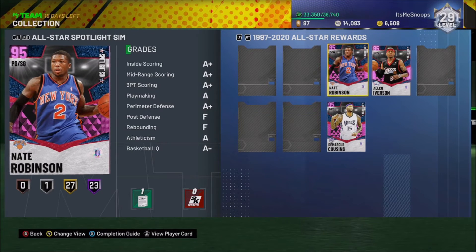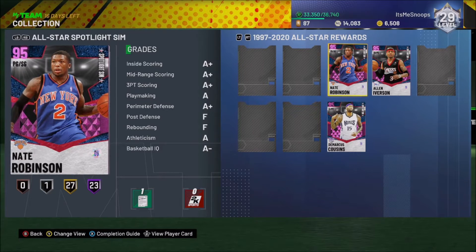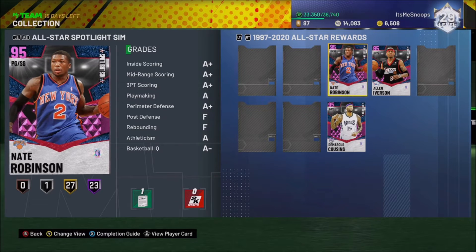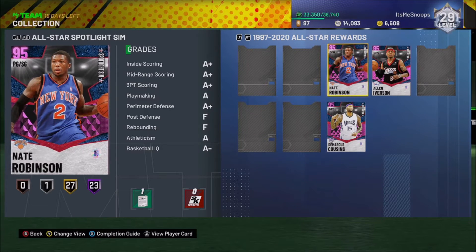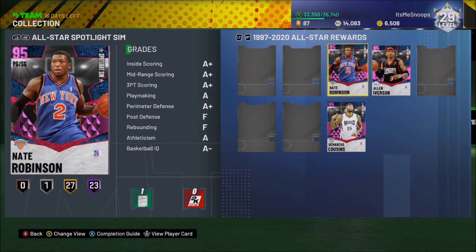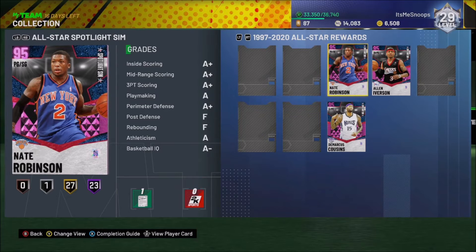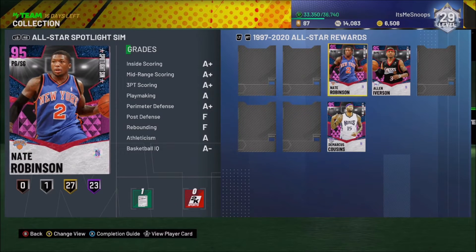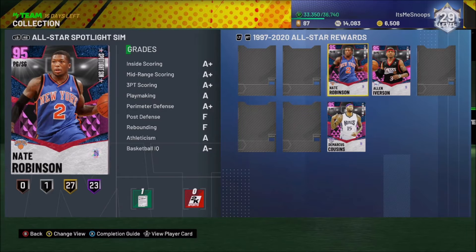The Nate Robinson card is indeed here. You guys should have seen it from my last video when I did the DeMarcus Cousins comparison. We are finally doing the Nate Robinson card review because there really is no other pink diamond version of Nate Robinson to compare it to. The only other Nate Robinson card in the game is a ruby, and comparing a pink diamond to a ruby won't really solve much because we already know which one is better.